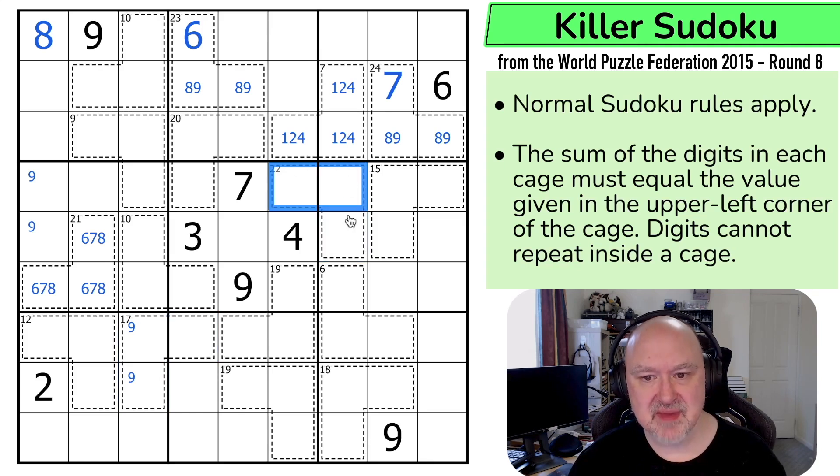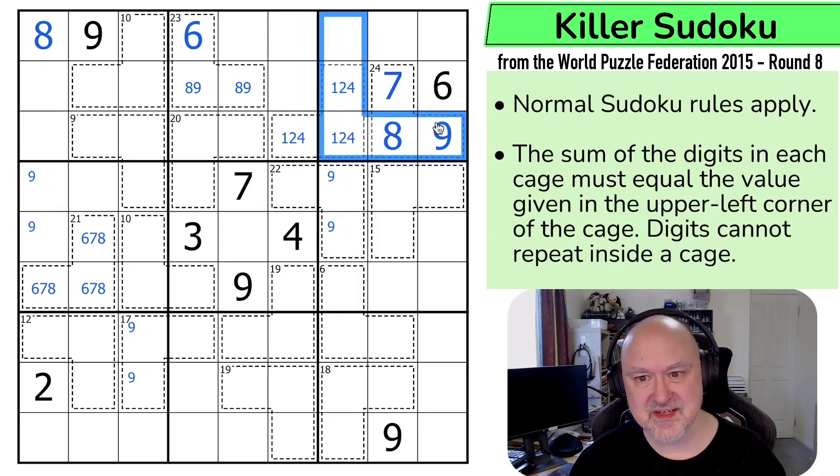A 22 cage must have a nine in it — if it doesn't, the maximum is 6, 7, 8 which only sums to 21. So the nine must be in one of those two. This nine is looking up, resolving the 8, 9 pair. Where's nine in this box?